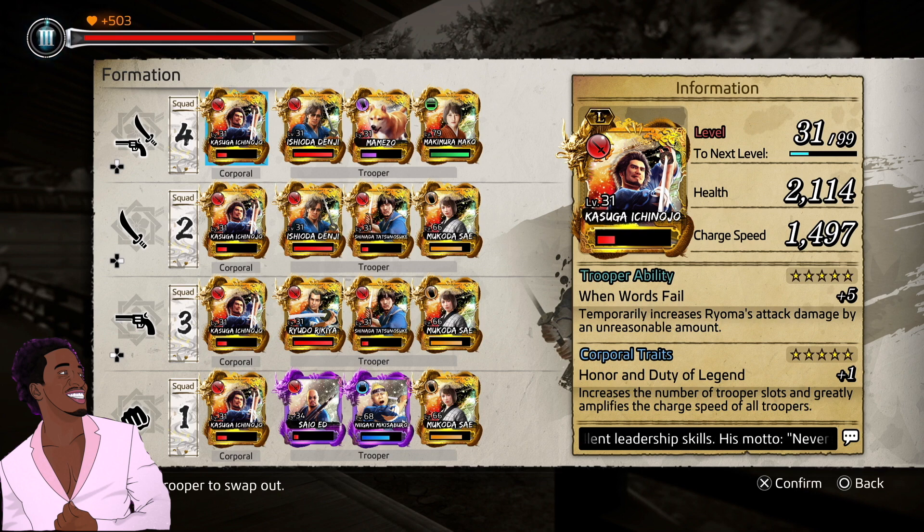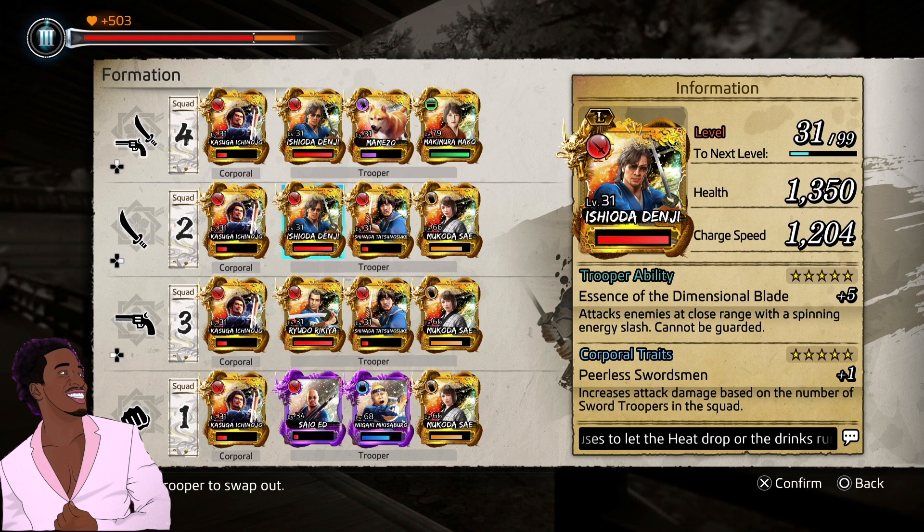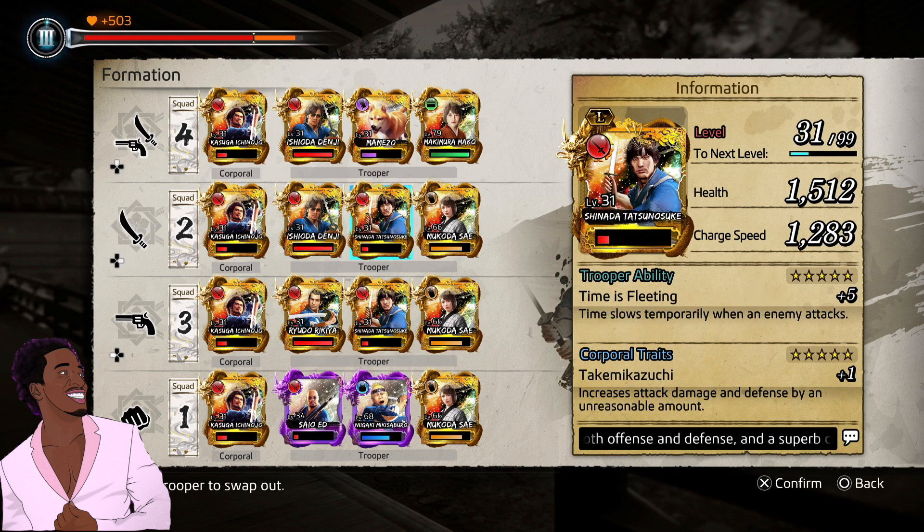Second, Ishida. You want this card for the essence of the dimensional blade — it attacks enemies at close range with a spinning energy slash and it cannot be guarded. If you're surrounded, let it loose. If you're running into a crowd of enemies, let it loose. If you've got a boss pinned up against the wall, let it loose. You can't lose with that. Shanada — you need this card in your mix. This is like John Wick, this is like the Matrix, this is like Neo. You need that card.